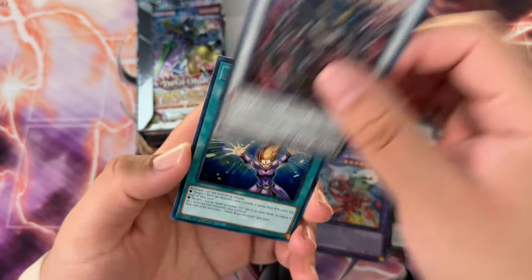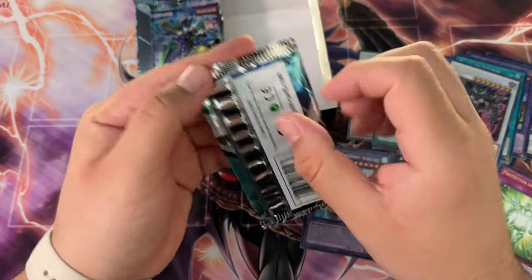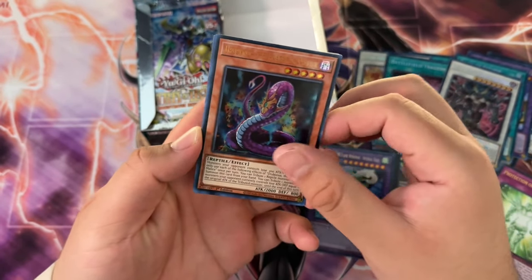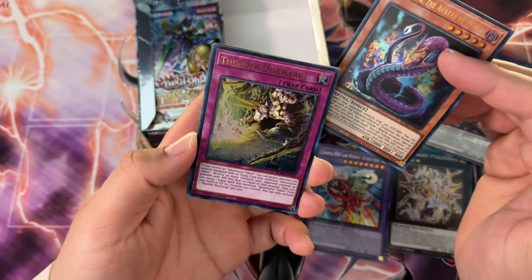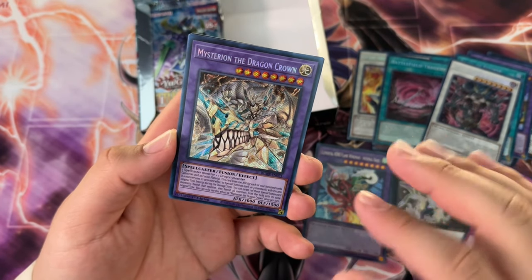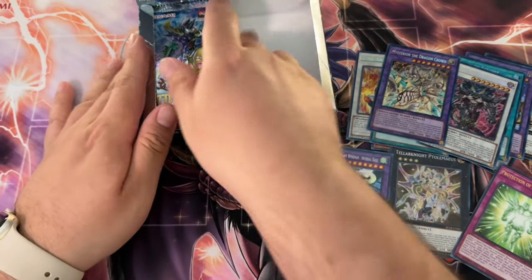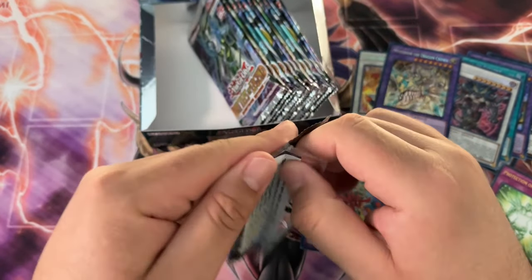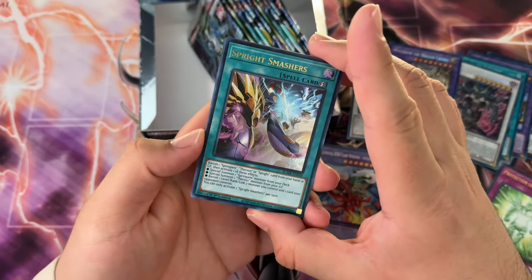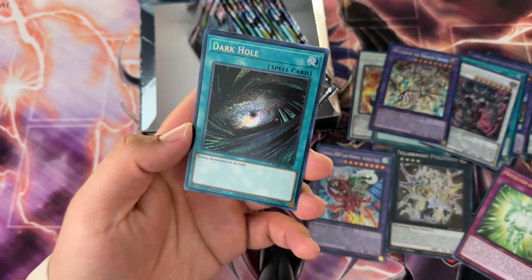I wonder if now that Barronicus is banned, Swordsoul decks will be running Draco Berserker more often. All right, last one on this side — I feel like this is going to be an Assault Synchron. Okay, I see it — usually on the right side I see Assault Synchron as a secret rare, or is that a little bird boy? That is a Synchron. Sprite Smashers, Rose Shaman, Dankest Hole.